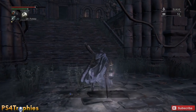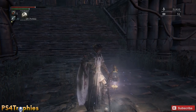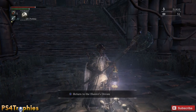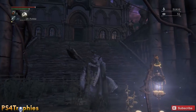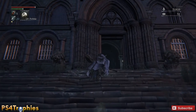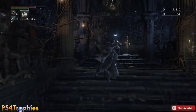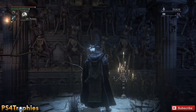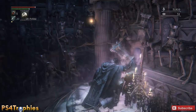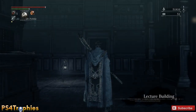In this area there's also a lantern, as there is in all the boss areas, so you want to make sure you activate that. Then if you go up these stairs and continue on the story path, we're actually going to get one more trophy — a story-related trophy. You come up here, inspect the mummy, and when you do you'll end up in a lecture building and get the trophy for entering that area.